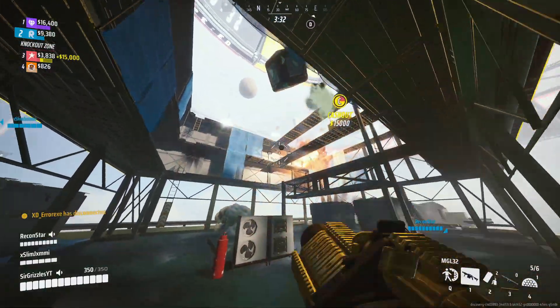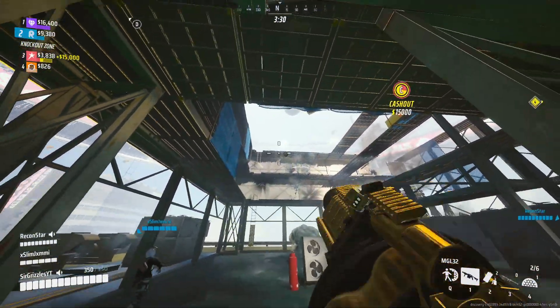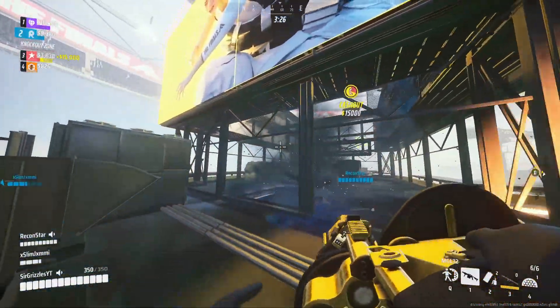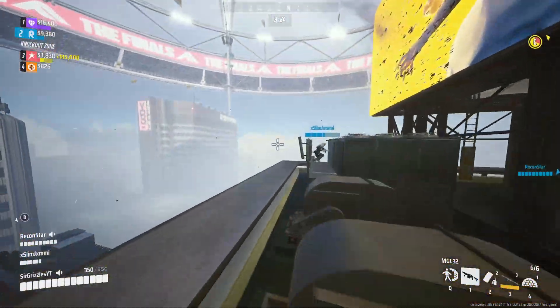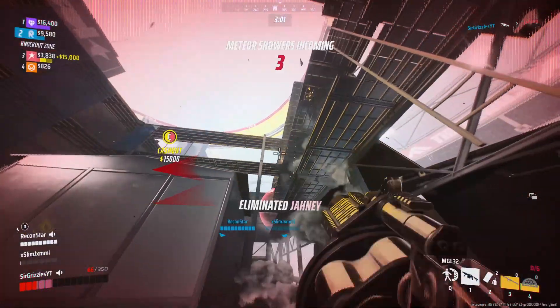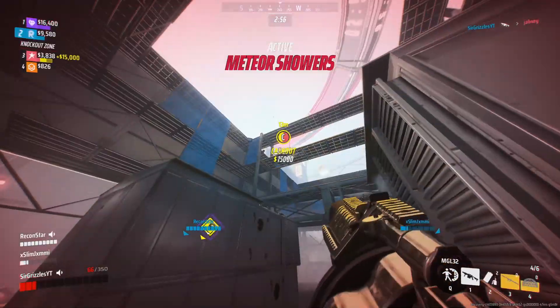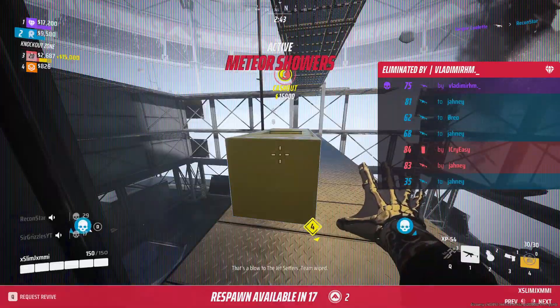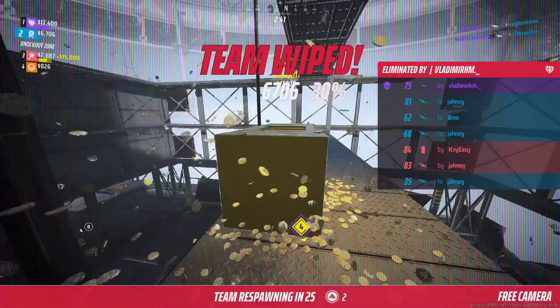After respawning, we make our way to C, but unfortunately this is the worst cash out for the grenade launcher, as I need to basically bank every shot from the ceiling if I want to get any kills. Despite this disadvantage, I'm still able to get a few kills and deal a lot of damage on Red team. Unfortunately, Purple decided to come our way, so they third-partied us and ended up team wiping us.